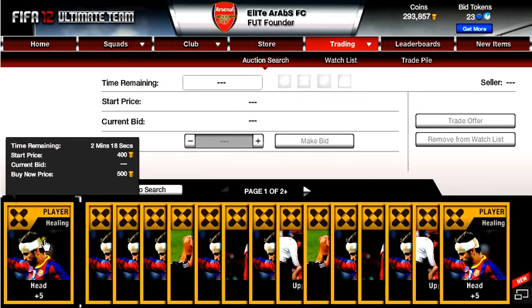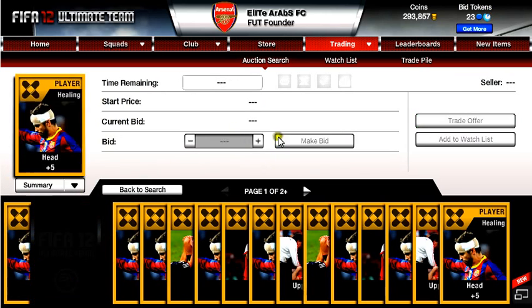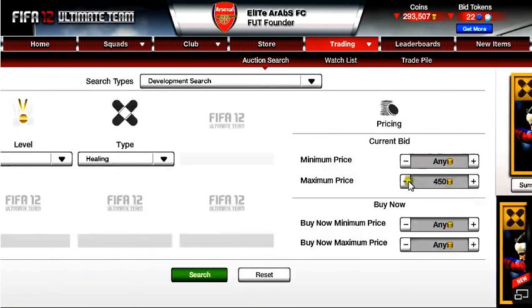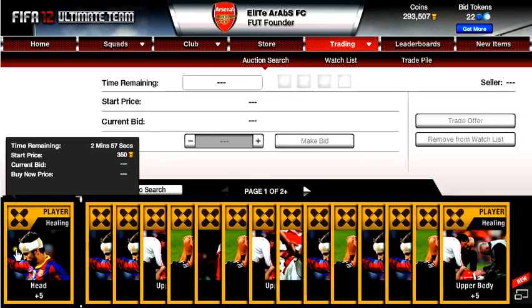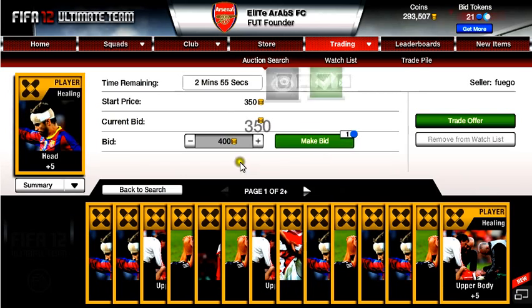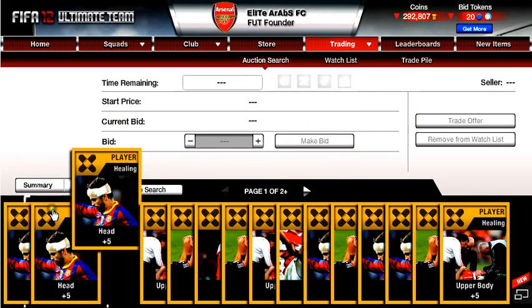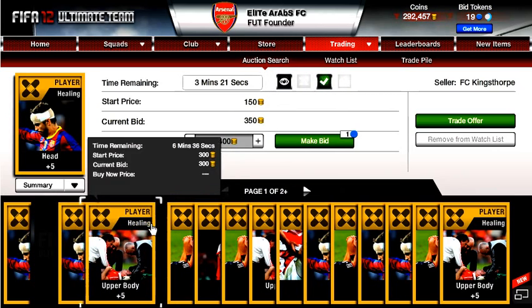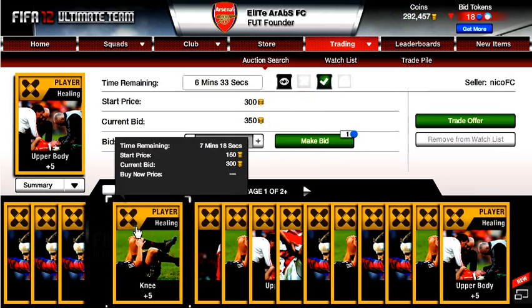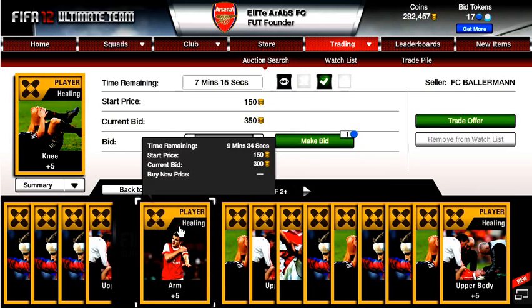We'll bid in 300 to 350 — actually I'll put it down to 350, that makes it better. We'll bid in and make about a 100 coin profit on each of them, so it's not really that bad. If you had 10k you'd be making about 4k profit.